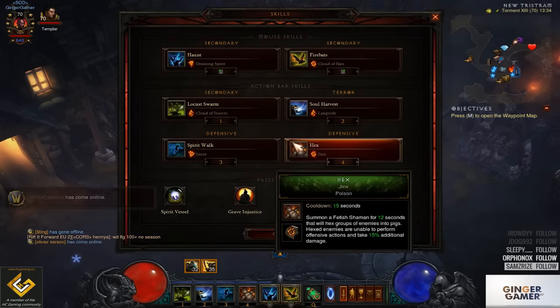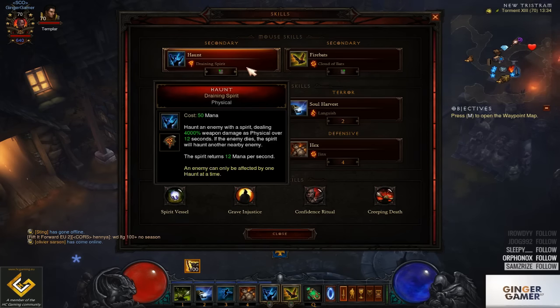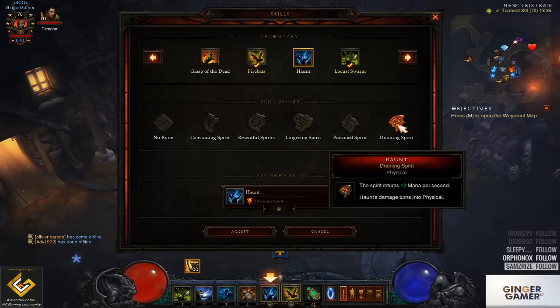Let's go to the skills first. Pawn During the Spirit — 12 mana per second return, which is really good because you don't want to run out of mana on a rift boss or hopping through the dungeon. If you are not struggling with mana you can always run Poison Spirit so that enemies take 20% more damage from attacks — it's a nice DPS increase, so maybe on the lower rift levels you could run this.